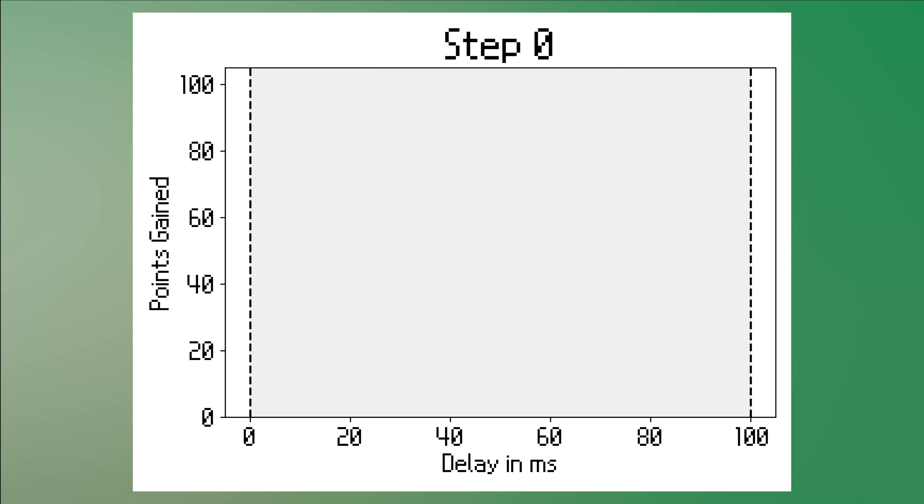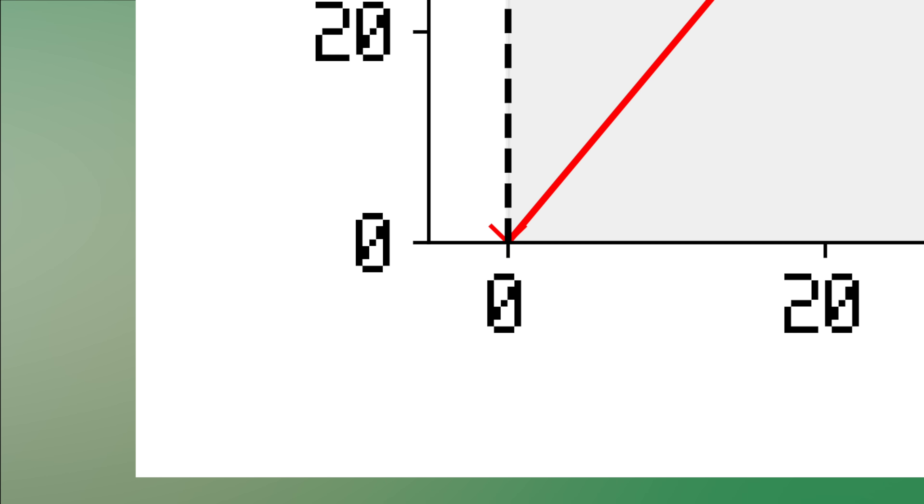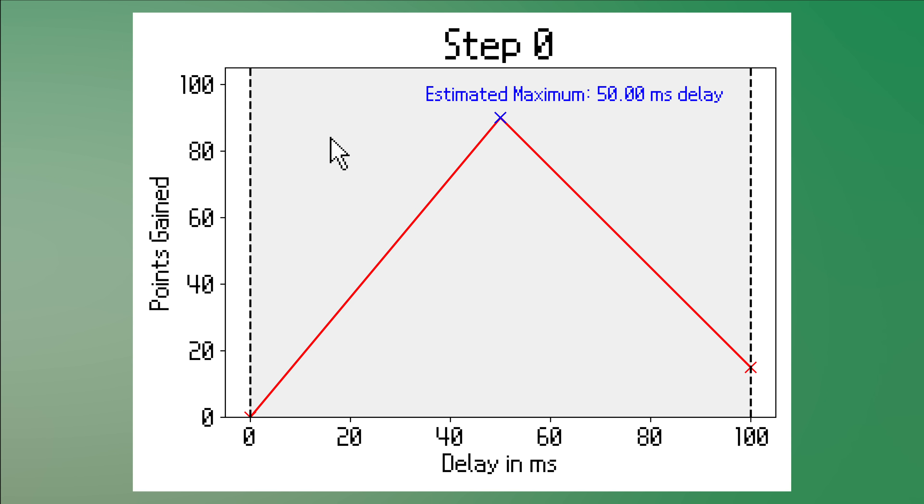To start the search, I first had to define an initial range of delay values between button presses. The lower bound is zero delay, and for the upper limit I chose 0.1 seconds, or 100 milliseconds. The bounds are visualized with dashed black lines in the graph. I already checked these values — if we use zero delay, we get zero points because none of the hits are registered. And with 100 milliseconds delay, so about 10 clicks per second, we get a measly 15 points. The maximum is somewhere in between those two points.